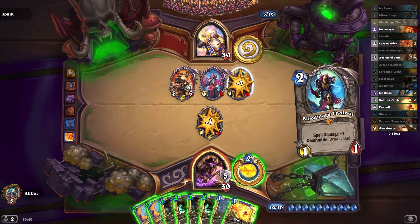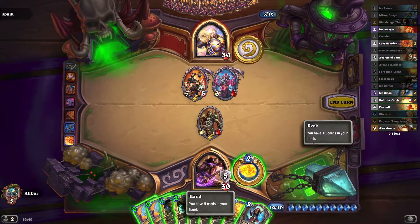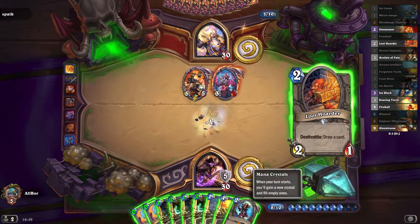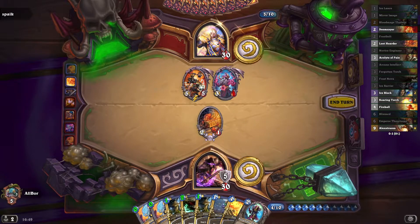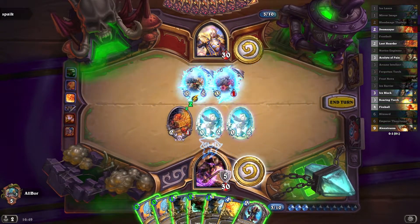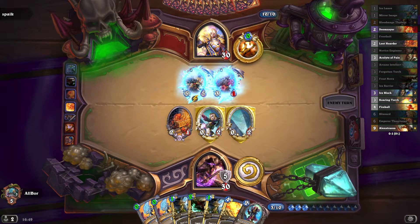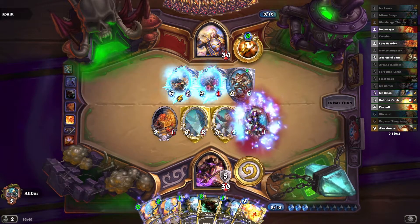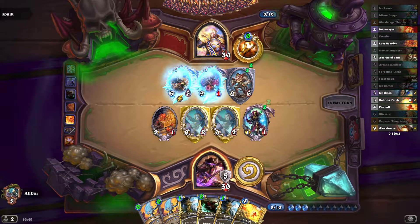We've got tons of damage already in our hand, plus Thalnos. So if we manage to draw Alexstrasza very quickly, it should be game over for Priest. Will they kill the Thalnos? Because they are dangerously close to being dead.